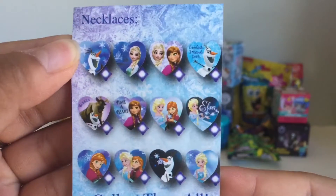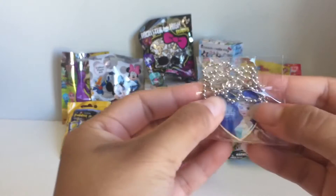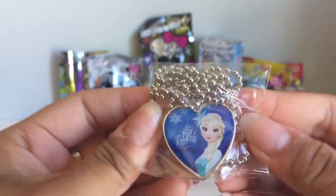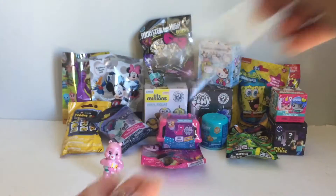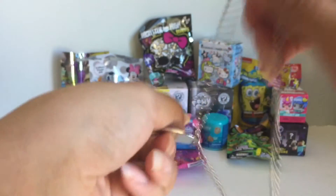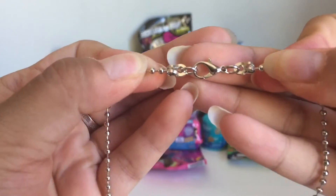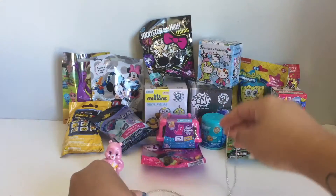It's just one piece of paper and here are the ones that you can get. Very cool. Let's see which one we got — it looks like we got Elsa. She looks really cool. So this is what the necklace looks like and this is the clasp that it comes with. Very cool.